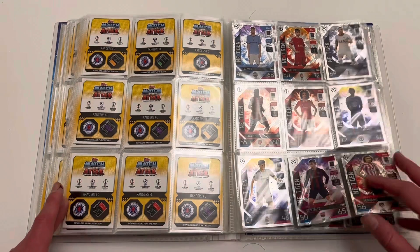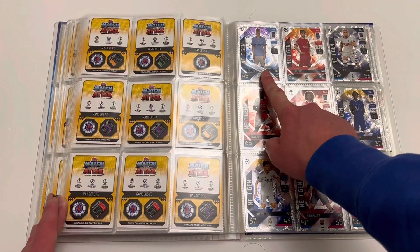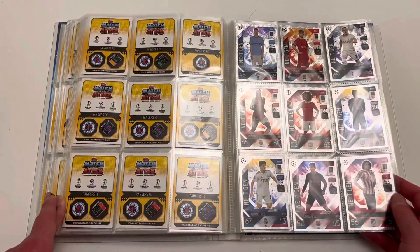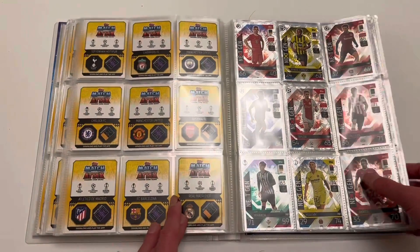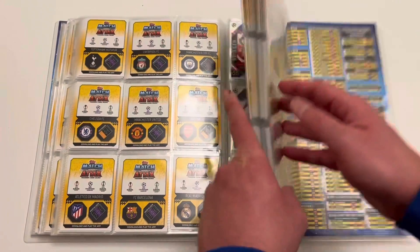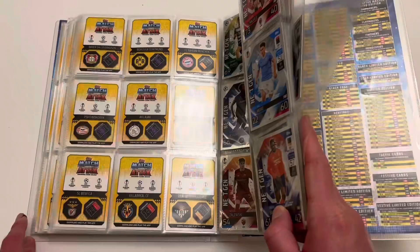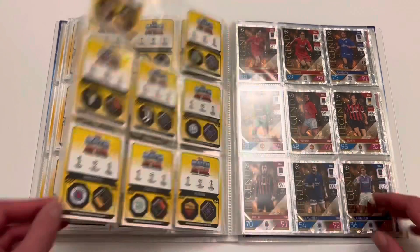Moving on to the hollows very briefly — in the next gens, we've completed the first page. Look at that Cole Palmer — he is the rookie to collect this year. I've got so many rookie Cole Palmers that need to go to PSA. We are missing one from page two, which is number 400 — Josca Gvariol is the one we're missing from the next gen collection. We're also missing 407, which looks like Battershill. So two next gens missing.